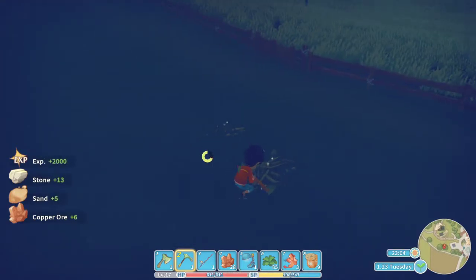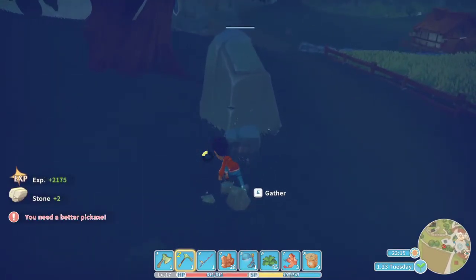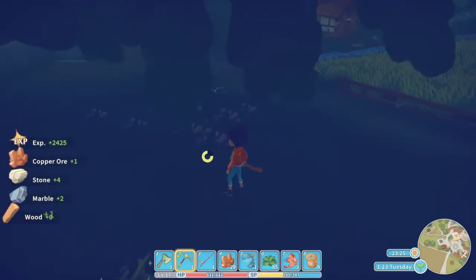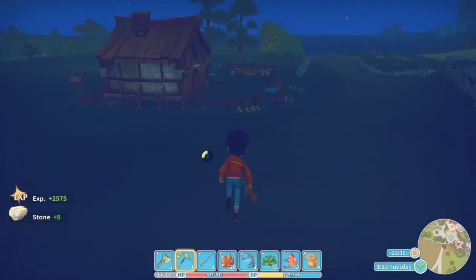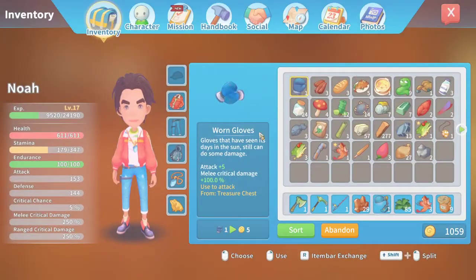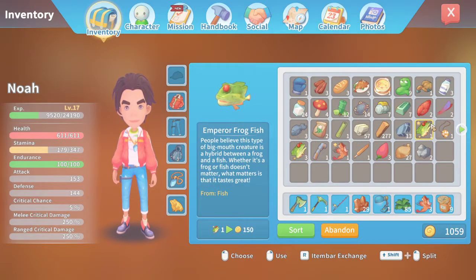Let's start running home. I wanted this little rock. There we go. I feel like these days get shorter and shorter. I guess that meeting did take about three hours. Alright. Today we got the engine - Civil engine - the machine done. I don't know what it's called. We also did a little bit of fishing and caught some good fish. Cats love this fish - that's how it got its name. People believe this type of big-mouth creature is a hybrid between a frog and a fish. Whether it's a frog or fish doesn't matter - what matters is it tastes great.